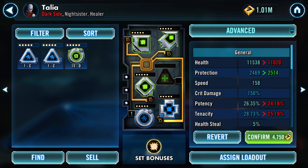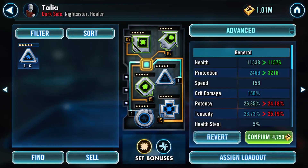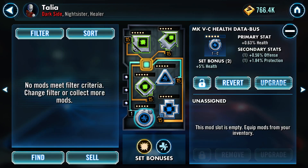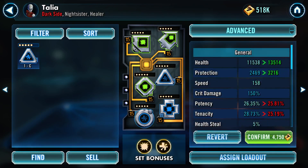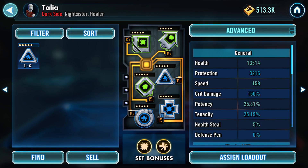I have two that have offense - this one's the better one. Both are health or defense primary, so we'll go ahead and assign that. We'll bring this up to full. Potency and defense - not bad. Bet you I get speed again. Health and defense. Okay, fine. I can't really win. But we're going to confirm this, and it should be a net gain of a little bit. Overall we just added 1,200-ish galactic power to Talia.